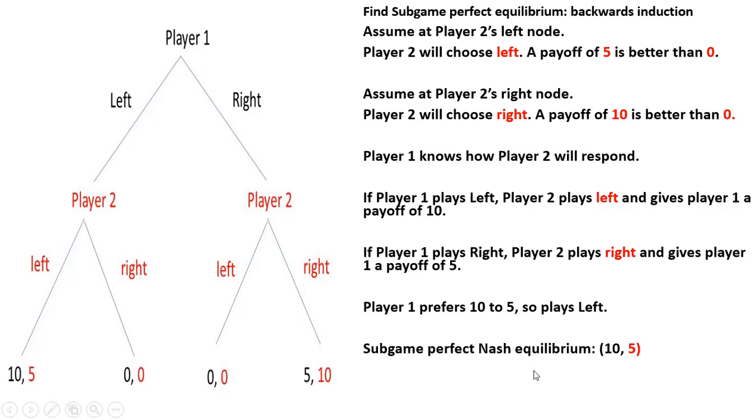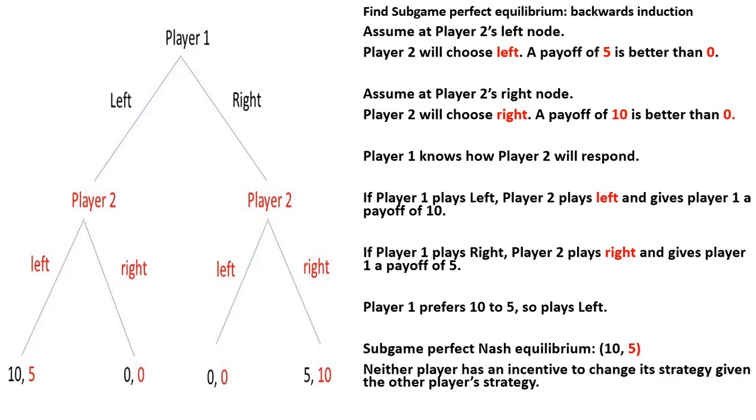That's 10 for Player 1 and 5 for Player 2. This is also a Nash equilibrium — neither player has an incentive to change its strategy given the other player's strategy. Given that Player 1 played left, Player 2 wouldn't want to change their strategy to right. Likewise, Player 1 wouldn't want to change their strategy from left given what Player 2 is playing.